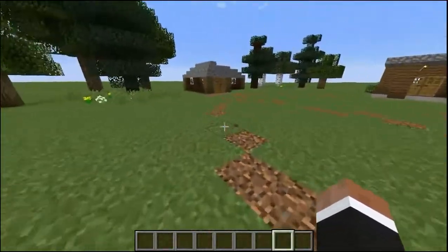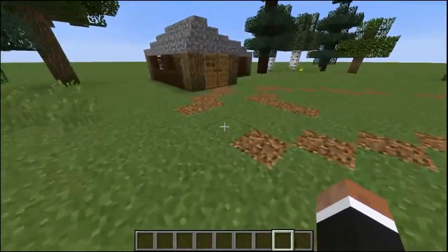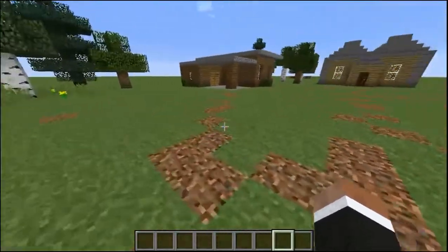In real life, you'd actually trample around the grass and stuff, and eventually there'd be a path that you'd make.